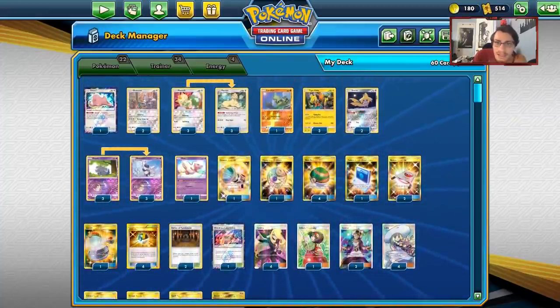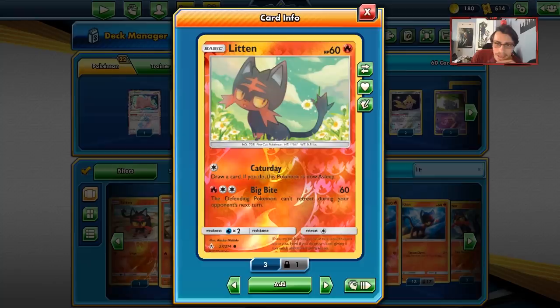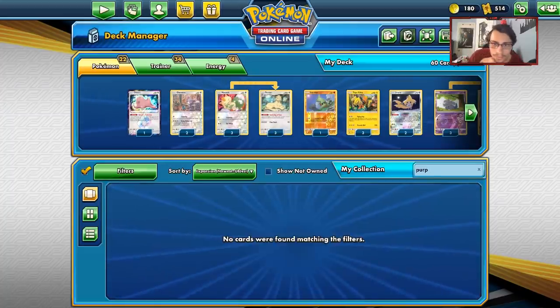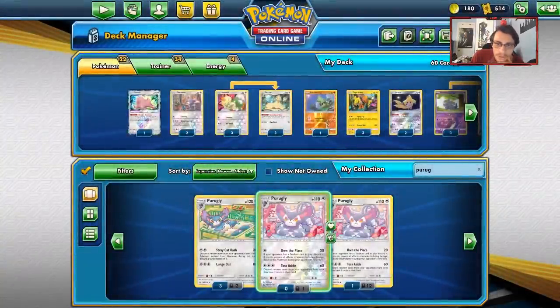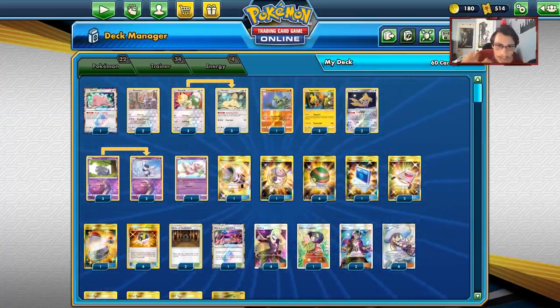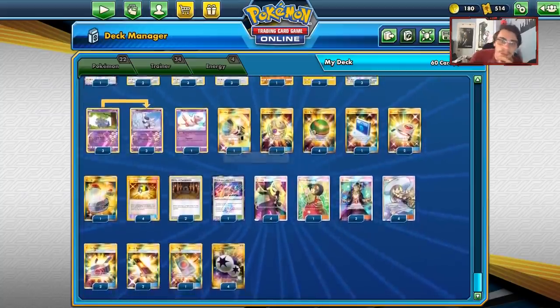Litten is not very good — Big Bite can be nice but it just sucks. Glameow's evolution Purugly doesn't have Catterday — it has Stray Cat Dash, which isn't that great. I don't think Memory Energy and Shining Celebi work with Persian either. I haven't tested it but I'm almost certain you can't use Celebi or Memory Energy with Persian for a Purugly or Incineroar route — that would be busted.